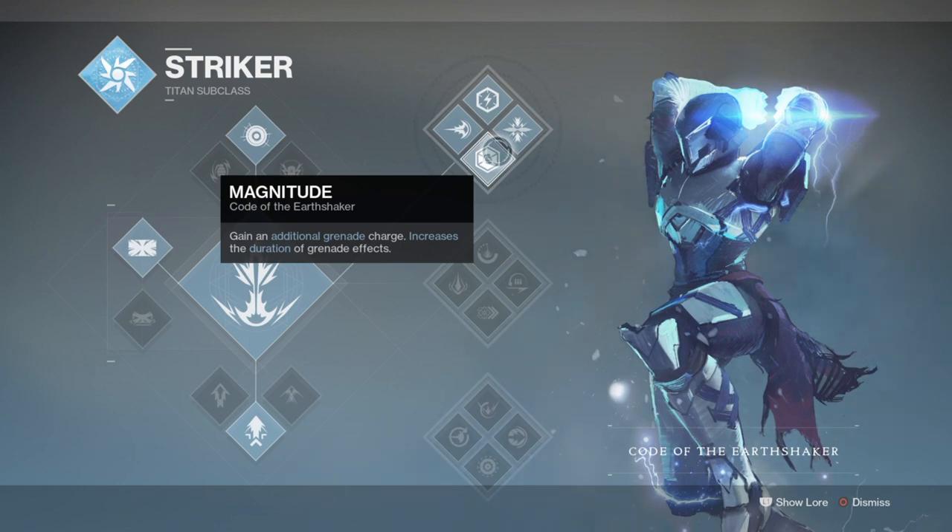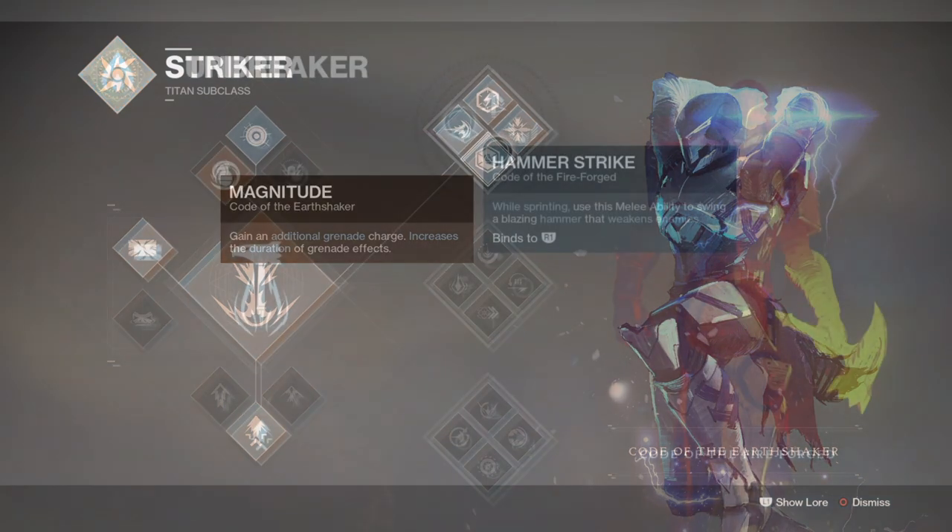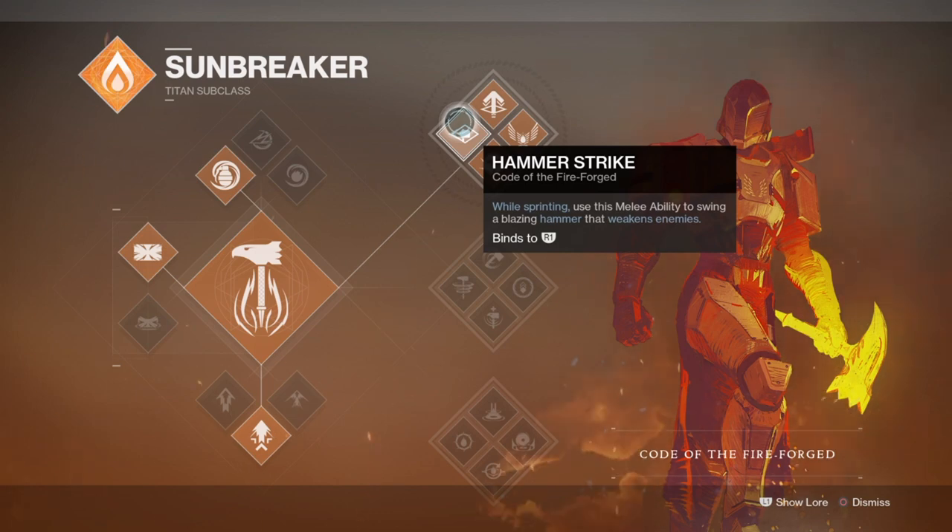Whichever you pick, make sure the subclass is suited for the content you're playing. For example, for the Menagerie or Nightfall I would choose Code of the Fireforged to use Hammer Strike against Majors, Ultras, or Bosses. For Gambit or the Sundial I would choose Code of the Aggressor or Code of the Earthshaker for quicker add clearing. At the end of the day, you can pick and choose whatever suits you, which makes the build so fantastic.